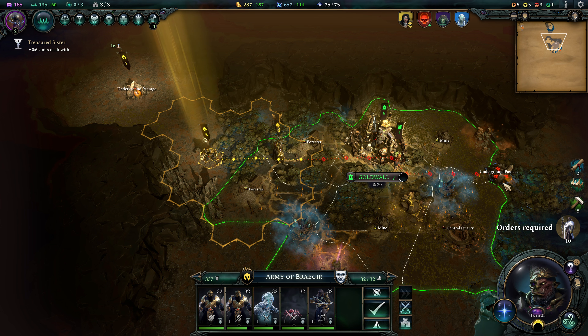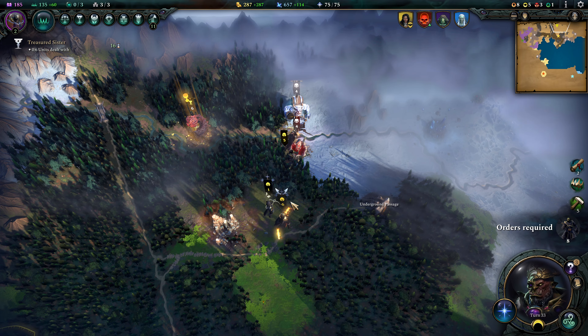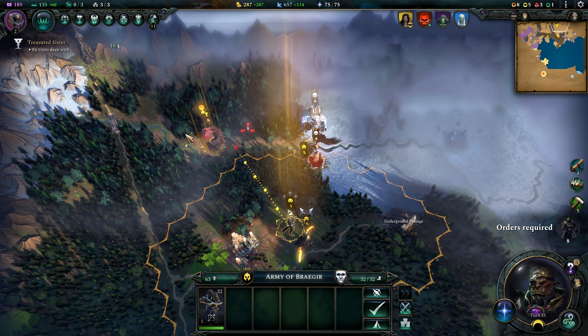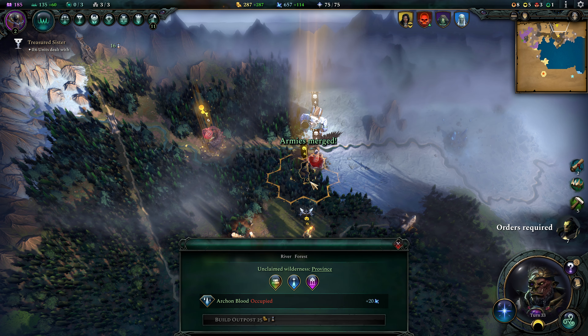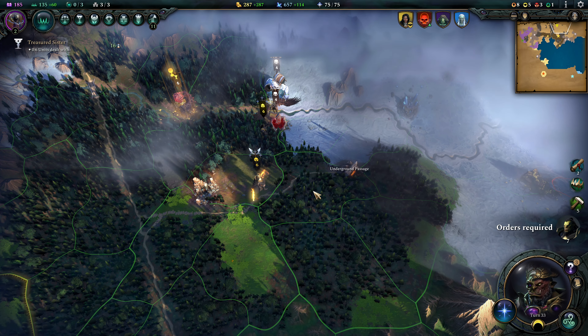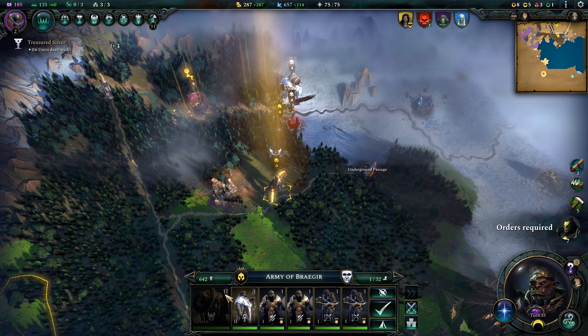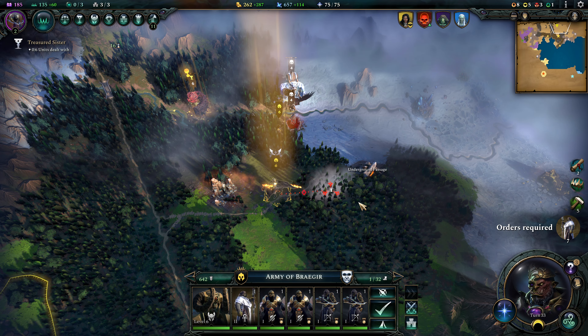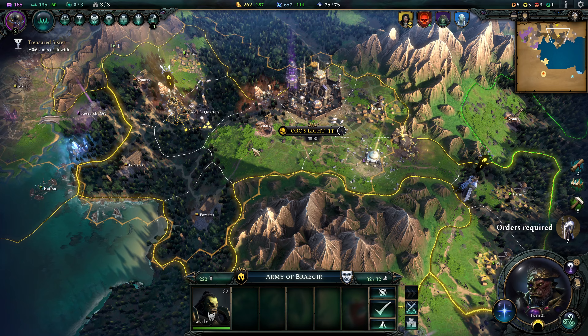We are of course gonna bring our underground units closer to the above ground and get the hell out of the underground — being down here is not a fun experience. Runa's gonna return to the north so that we can focus more on taking care of these units, but we won't be able to take them out this turn simply because we don't have Runa within reinforcement range of the Archon Blood. I should step her to the side by just one more, and then found that outpost. There we go — bring her back.